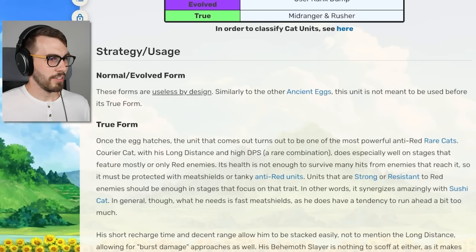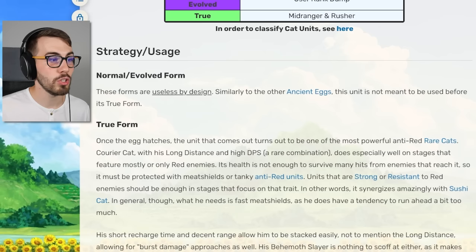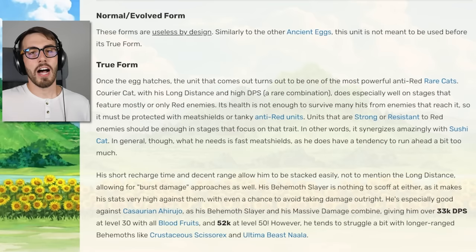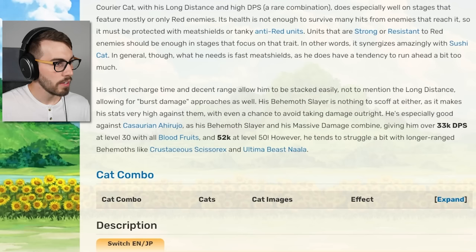Normal and evolved form are useless — that's the whole point, it's just an egg. But the true form, once the egg hatches, turns out to be one of the most powerful anti-red rare cats. Obviously it's not going to be as powerful as an uber. Courier Cat with his long distance and high DPS — a rare combination — does especially well on stages that feature mostly or only red enemies. It also says he synergizes amazingly with Sushi Cat, because Rokat can just sit there and take damage from red enemies. This guy has short recharge time and decent range, which allows him to be stacked easily, not to mention the long distance allowing for burst damage approaches.